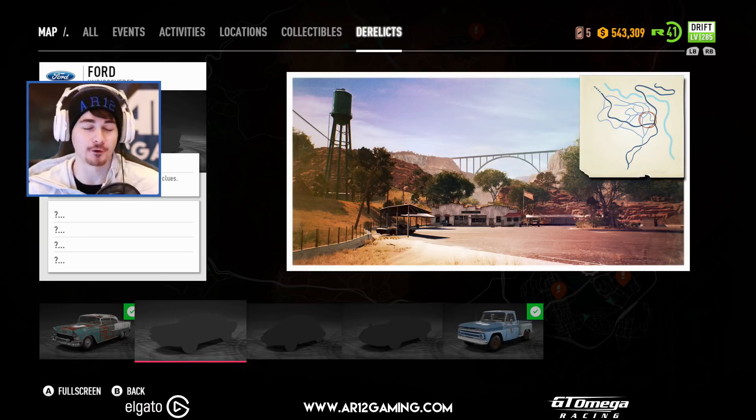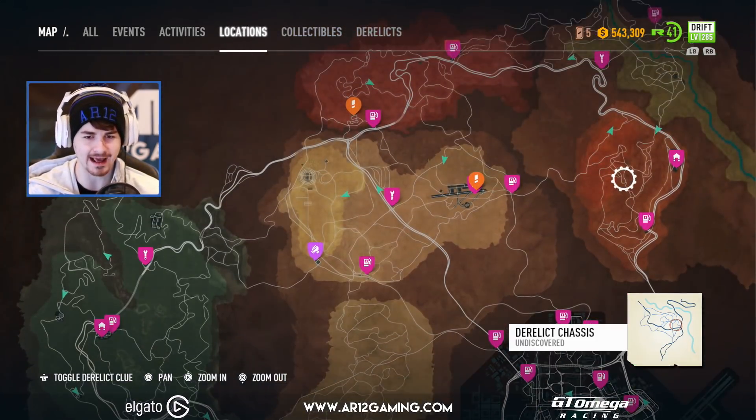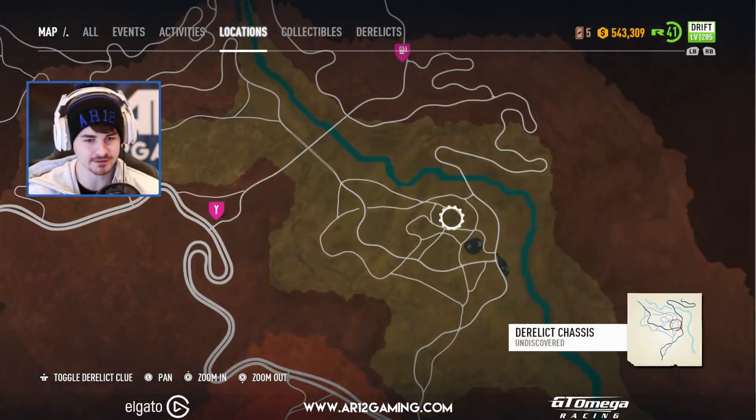Today we are going to be building the Ford Mustang and making it into the Ultimate Off-Roader. With that being said, we got to go and find this Derelict. I've not actually found the Mustang before in this game, so let's go give this a go.